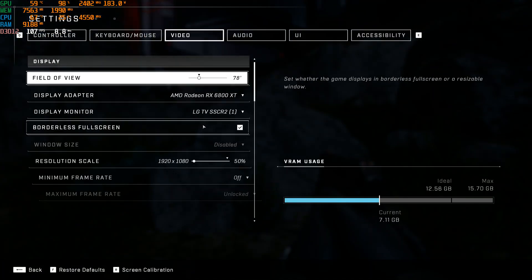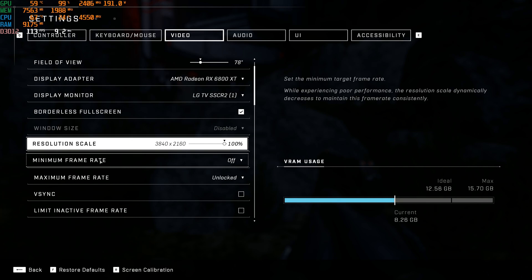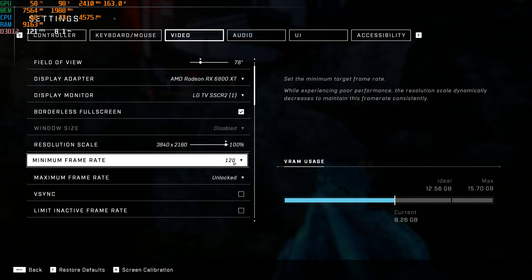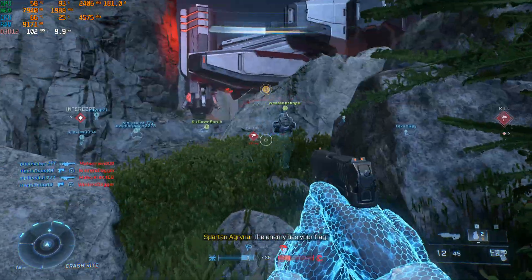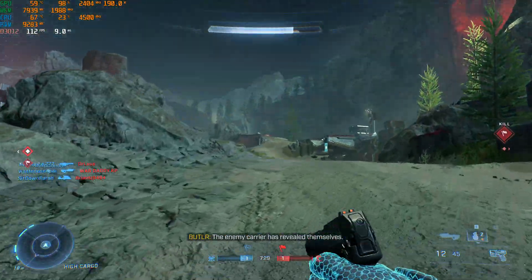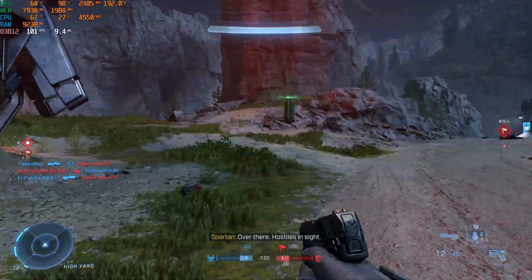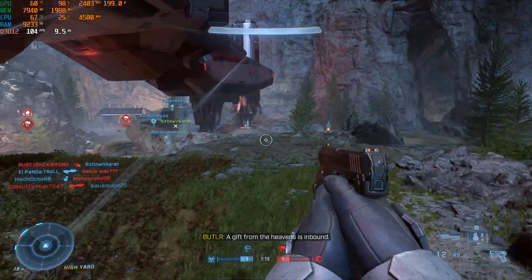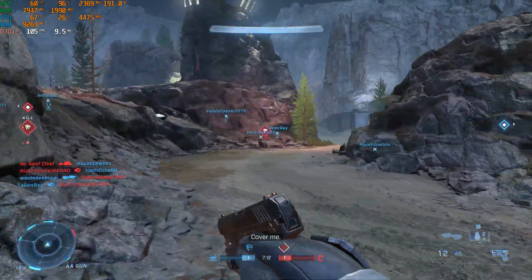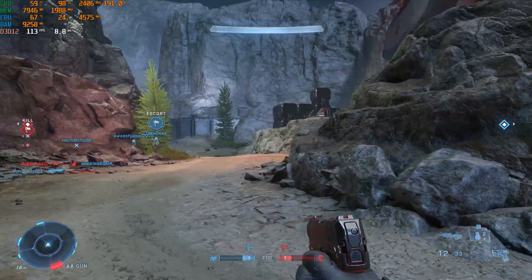Next, I'm going to be at 100% resolution scale but use the minimum frame rate feature instead — a dynamic resolution scaler — and I'm going to set it to 120. We're going to see if we can hit 120 at ultra settings 4K. It looks like it's struggling a bit. These frame rates seem pretty close to what I was getting when I set it to 1080p manually, so I think that might be as far as the dynamic resolution scaler is willing to go. But it's a pretty cool feature — you just set the frame rate you're trying to hit and away you go.